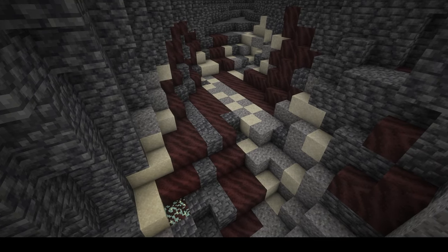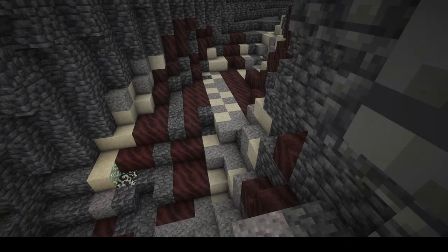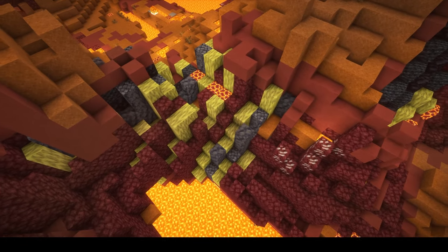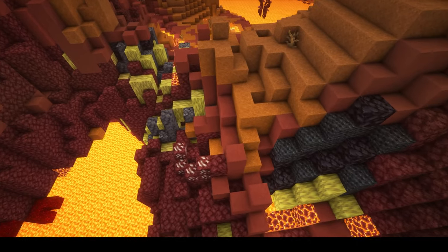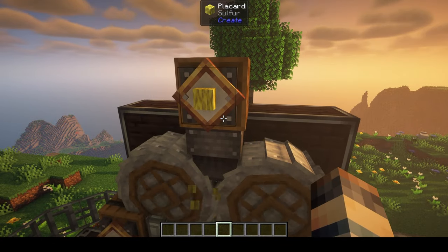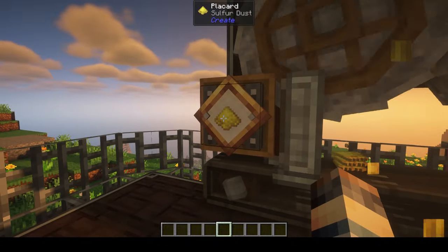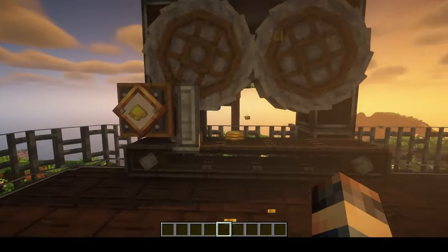Fire clay is found in deposits with gravel and sand. Sulfur can be found in deposits in the Nether and is processed through the crushing wheels as well. When sulfur is sent through, you acquire sulfur dust, which we'll be using later on in a few recipes.